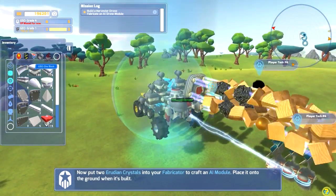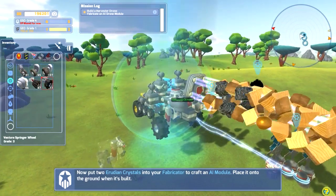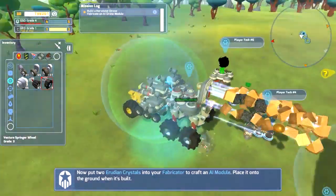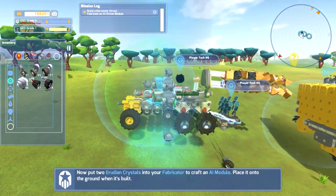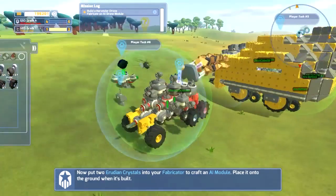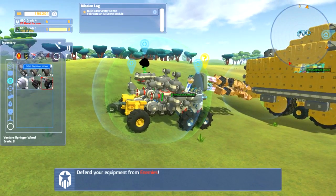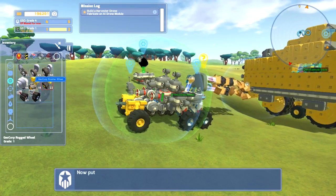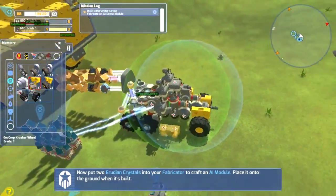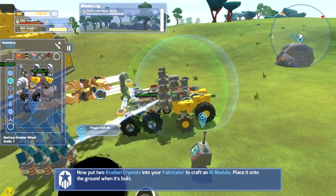So I'm going to remake this guy a bit, just so he's a little faster, because he's painfully slow right now. If I put a few Ventra wheels on the back, that will give me a speed boost. I'm going to take these off. I actually have to take that off too, I'll put something else there. Let's go with some Crusher wheels — I hope that doesn't slow me down too much.